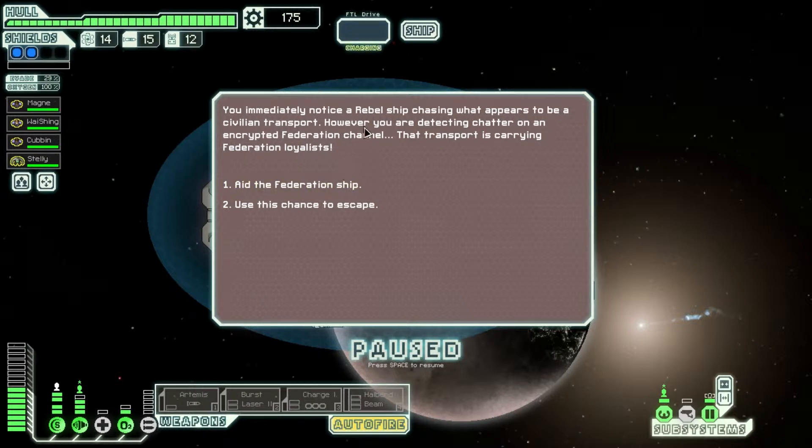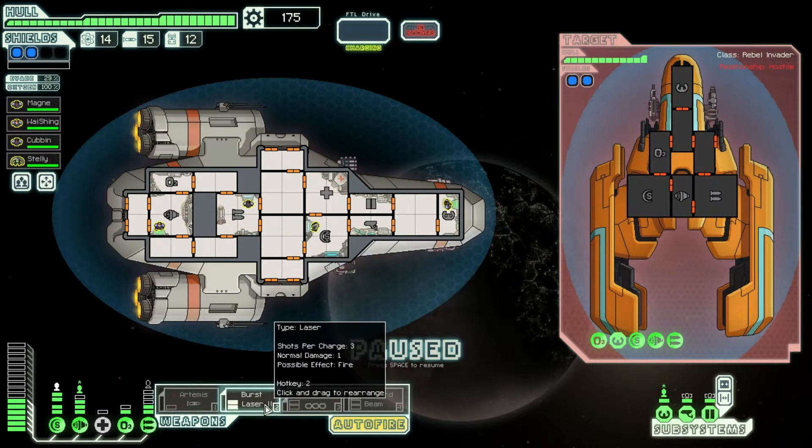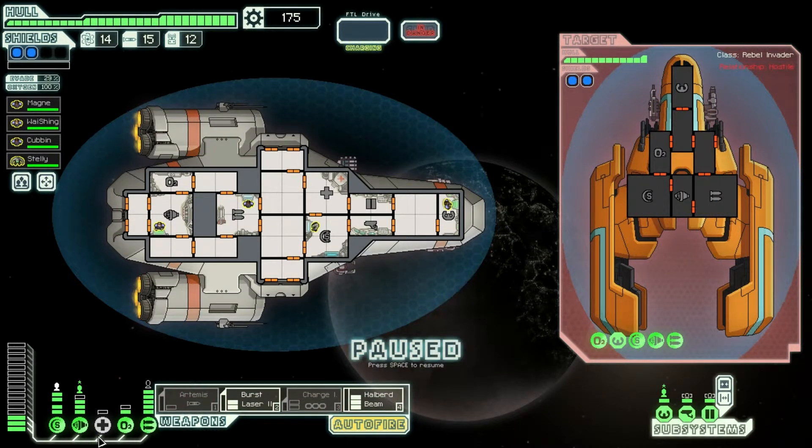You immediately notice a rebel ship chasing what appears to be a civilian transport. However, you are detecting chatter on the encrypted federation channel — the transport is carrying federation loyalists. Damn right we're going to raid the ship. Let's quickly get our guns back on, get the O2 back on, get the engines back up, and get that back on.